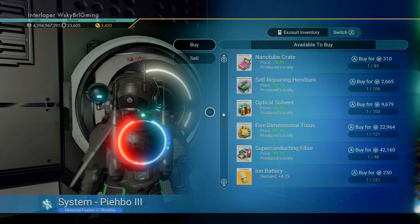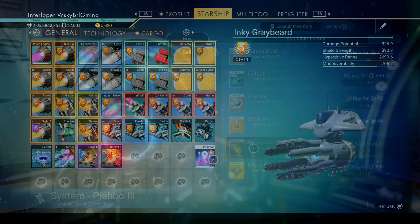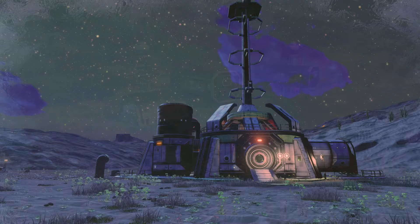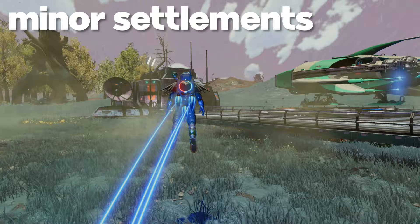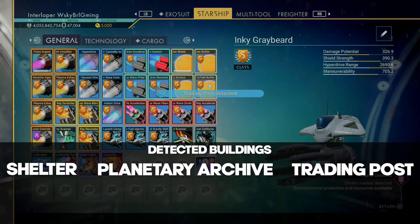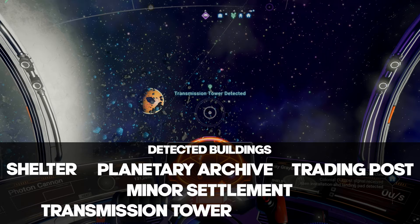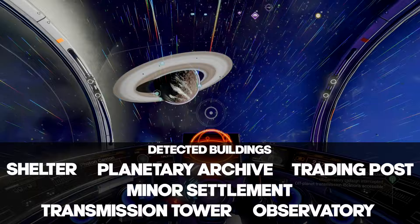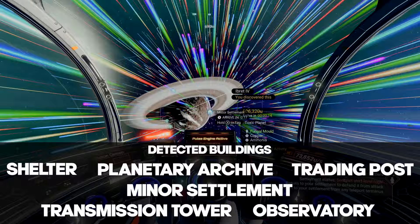Finding an inhabited outpost is pretty easy, but there are some things to keep in mind. This map, once activated, will show you the location of 6 different types of outposts: observatories, trading posts, transmission towers, shelters, colossal archives, and of course, minor settlements. An effective way to start out is to find all 6 outpost types. A helpful game mechanic is that these maps will only show you one variety of outposts at any given time. So once you visit a specific kind of outpost, the map will then be able to show you another one of that particular kind. The takeaway is: once you've activated and located all 6 types of outposts, only visit the minor settlements and leave everything else undiscovered. From then on, since the others have not been visited, they will not trigger any future maps. So once you've visited your minor settlement, that will be the only type of outpost the map is able to lead you to, making things super simple.